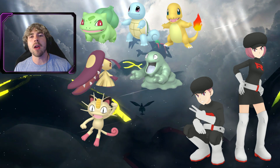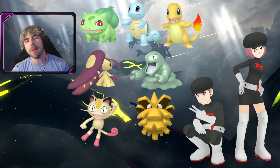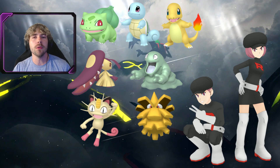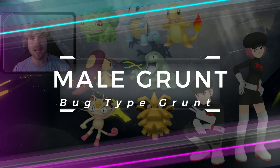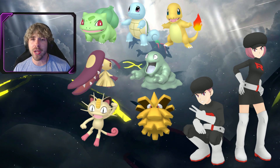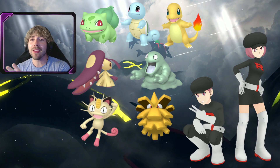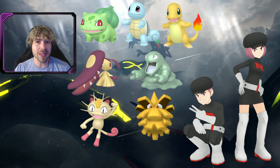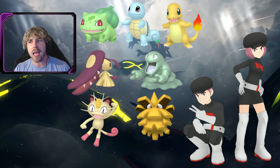The other new addition is a returning Bug-type Shadow Shiny Pokemon — Pineco. Shadow Shiny Pineco is back with Team Rocket grunts. The dialogue you're looking for at Pokestops or Balloons is a male Bug-type grunt; he mentions bugs in his dialogue and you'll know right away. So now in total we have seven Shadow Shiny Pokemon with Team Rocket grunts — not leaders — and I'd assume even after the event those two new additions will stay in the game.